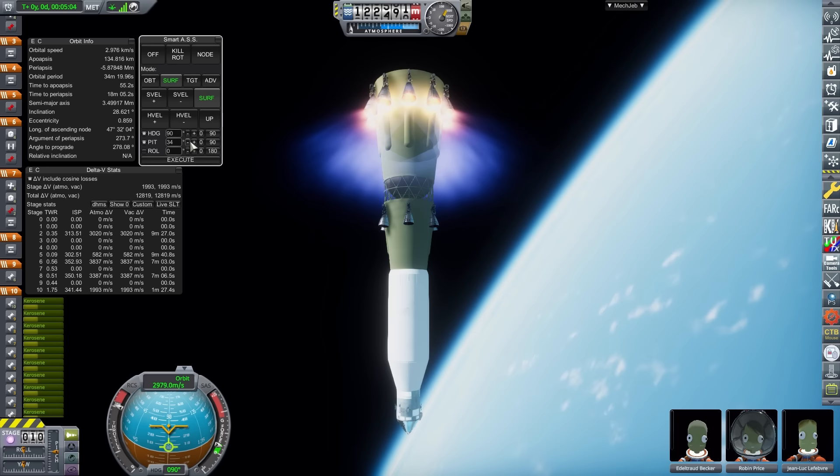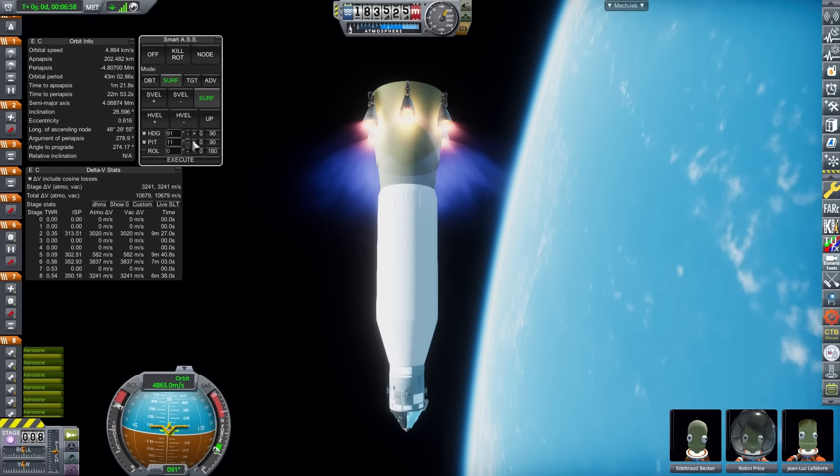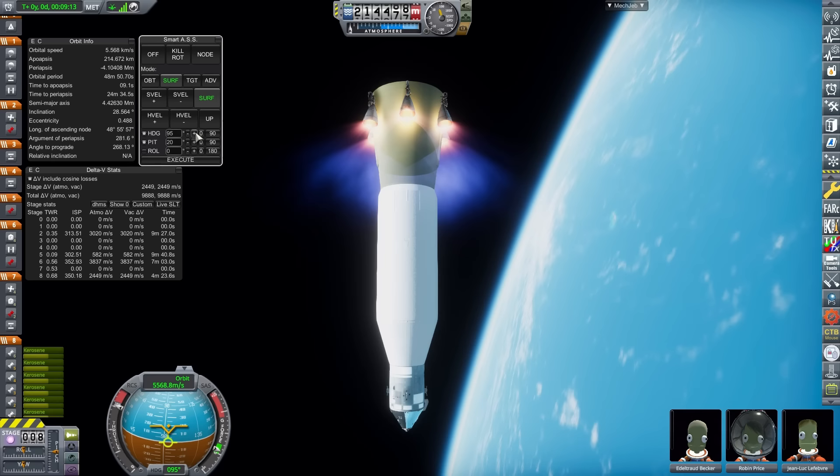36 NK-33 engines make up the first stage, 10 NK-15V on the second, 6 NK-21 on the third, and once again just a couple of NK-19s to perform TLI once the spacecraft has made it to orbit. Reliability, as with the last design, is going to be a tad rubbish. The sheer amount of engines involved with this really does not help. Although on a positive note, because there are so many of them, if only a couple fail, you should be alright.